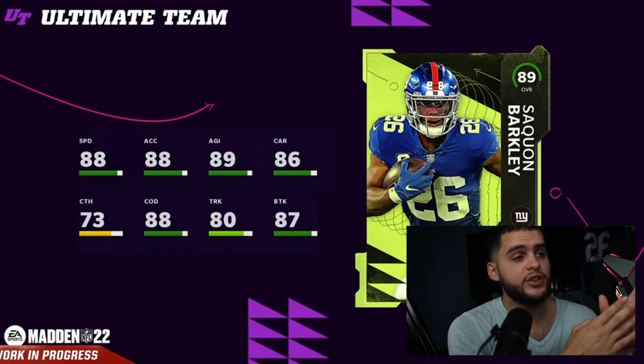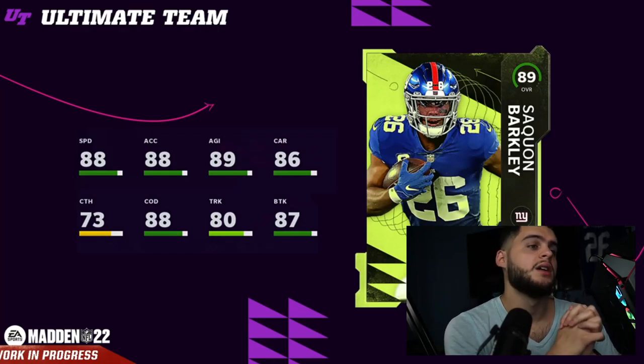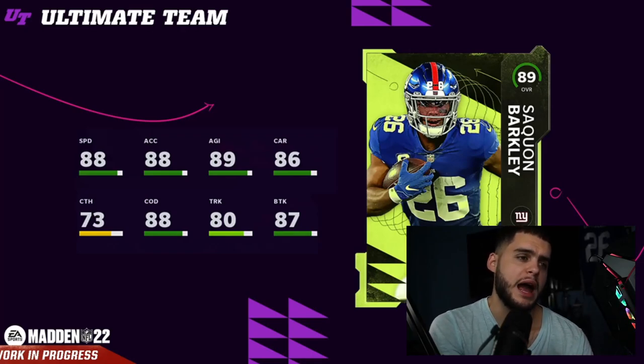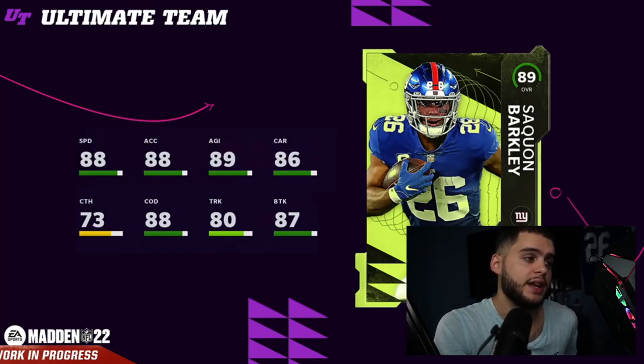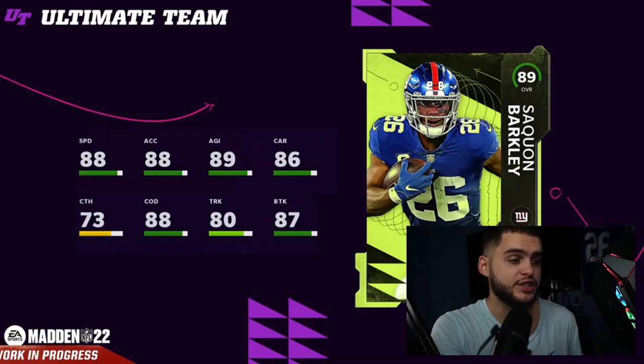Based on this card, you can clearly see he's gonna be pretty fast. He gets 88 speed to start, which means his next card will probably be 92-93 speed. He's gonna get 88 speed, 88 acceleration, 89 agility, 86 carrying, 73 catching, 88 change of direction, and 80 trucking, as well as 87 break tackle off the rip. On next-gen, weight and power do matter — Saquon is one of the heavier backs in the league while also being one of the fastest. You're not getting that combination with other backs — you may get a big back but you won't get that speed.